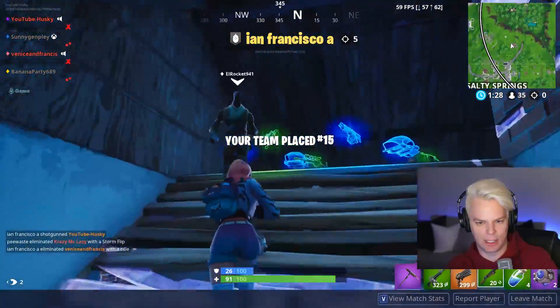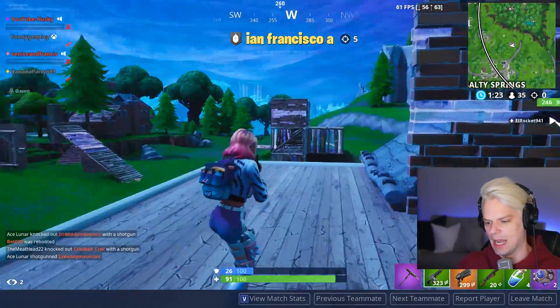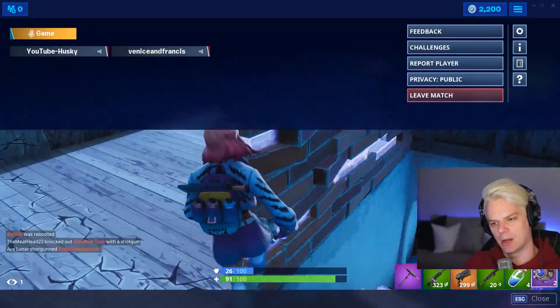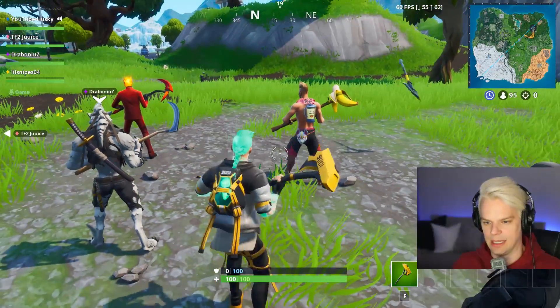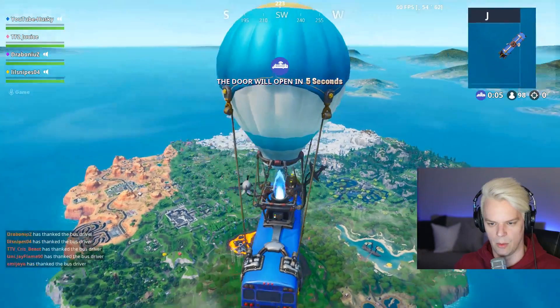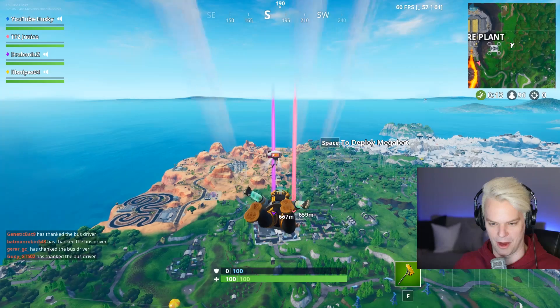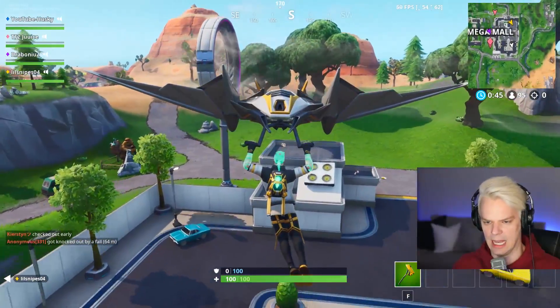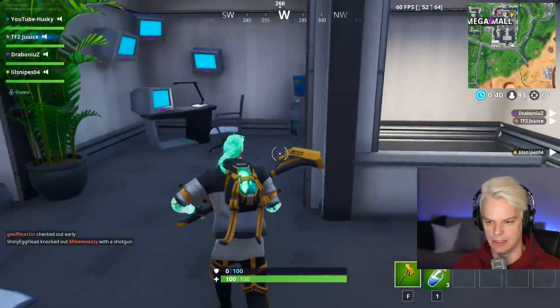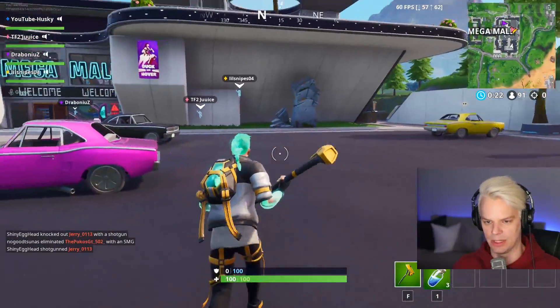Oh jeez. Is there a way to see the amount of damage you did? Because I did damage to people. I apparently hurt myself — not quite sure how. I don't know where my other teammates are. There we are — Lil Snipes 04. Where's our team going? Is somebody pinging? I feel like I'm hitting forward but I'm not quite moving forward. I'm going to go into the little hut — hopefully there's some cool stuff in here. So far, I'm being extremely let down.